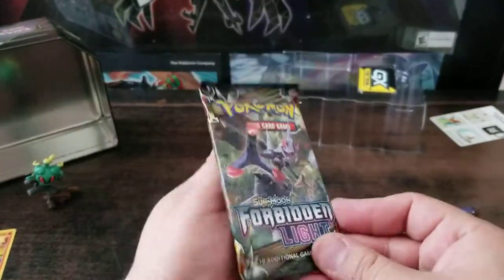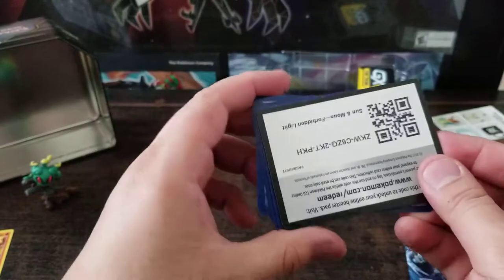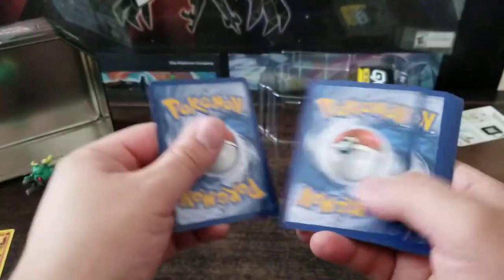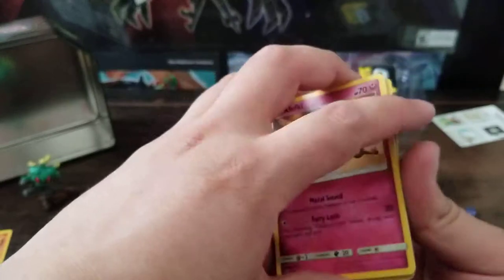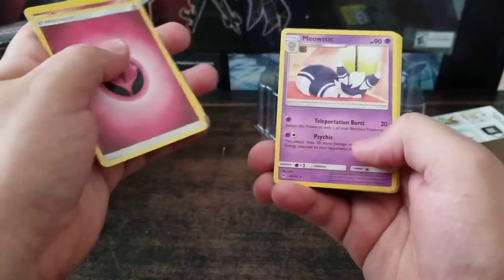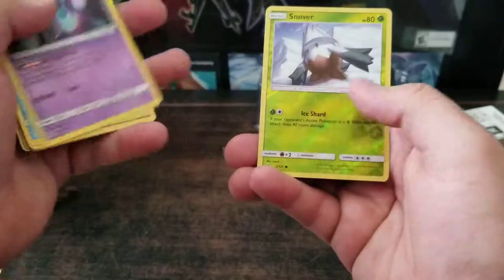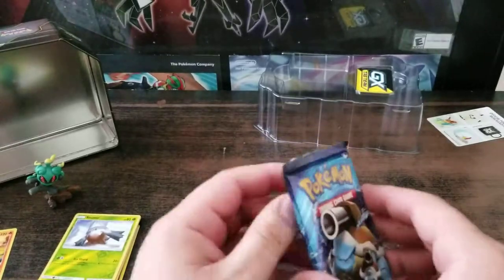Now we'll move to Forbidden Light. Code card. Goomy, Rockruff, Goomy, Plumeria, Houndour, and Snover. Come on, we need something better than those. Well, we finished all of them except Evolutions.